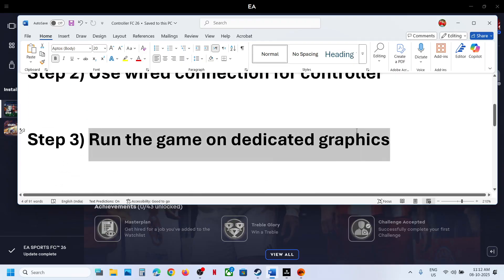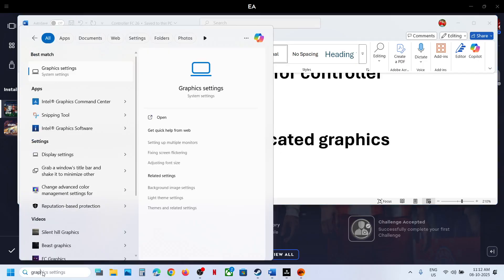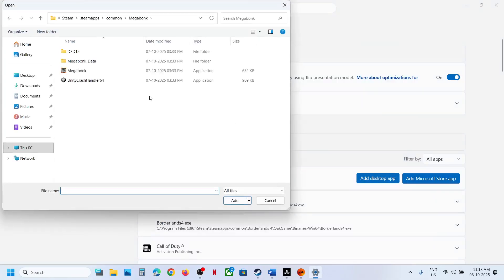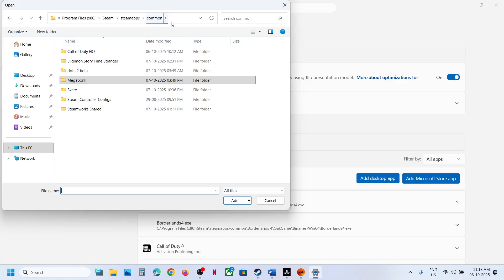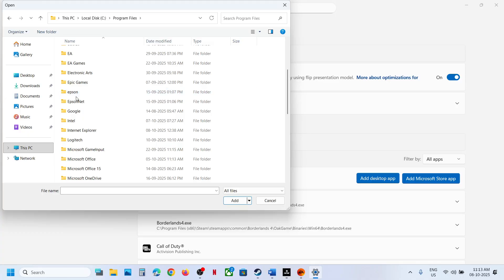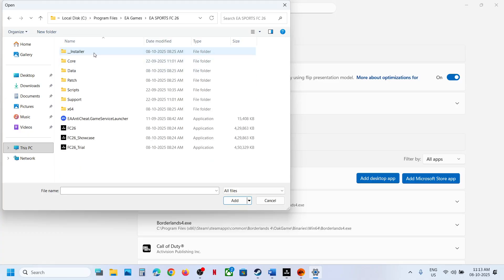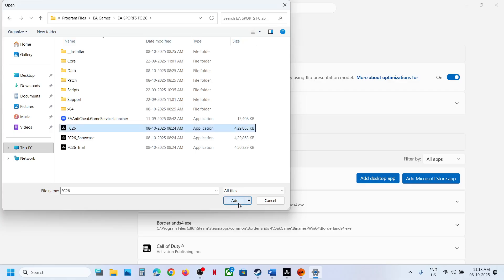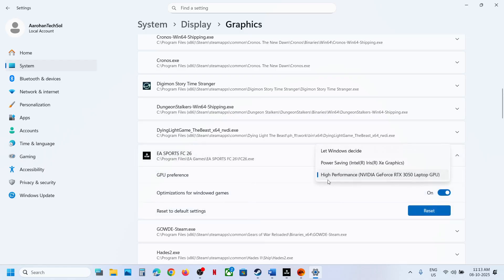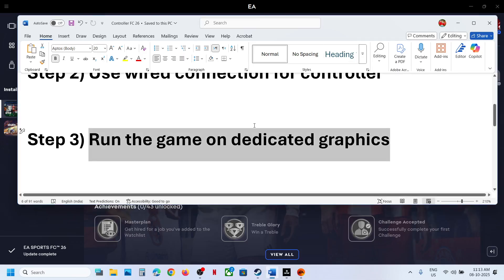The next step is to run the game on the dedicated graphics card. Type 'graphics settings' in the Windows search box and click on Graphics Settings. Click on 'Add desktop app' and go to the game installation folder. If the game is on Steam, go to the Steam location and open the FC26 folder, then select the game EXE file. If you have the game on EA app, go to Program Files > EA Games > EA Sports FC26, select the game, and click Add. Once added, click on the game, select High Performance, and you will see your graphics card listed. Relaunch the game and check.